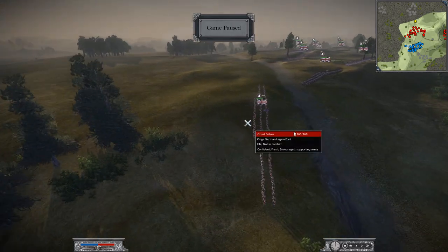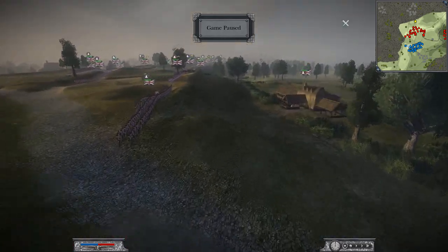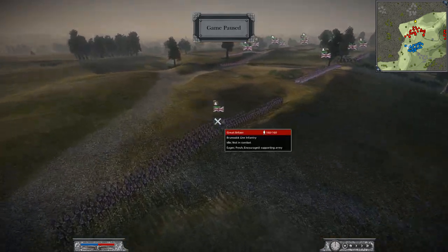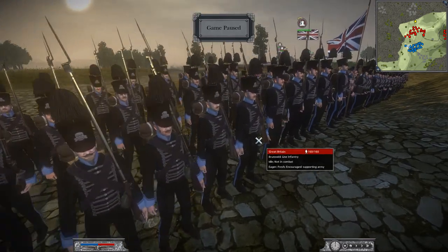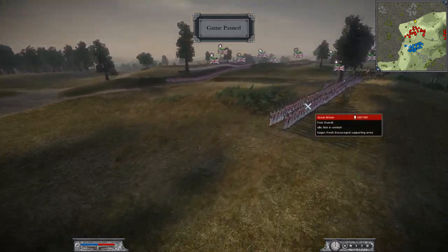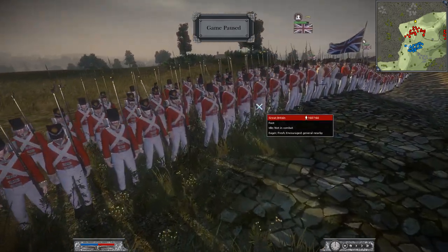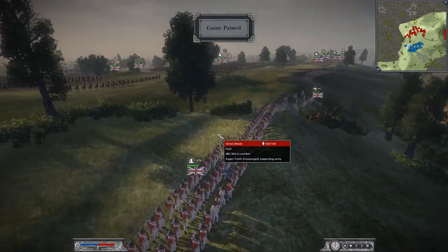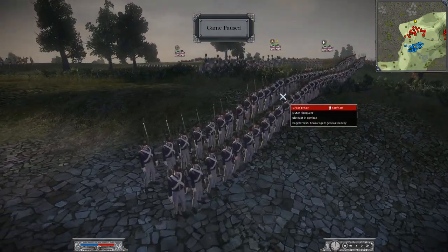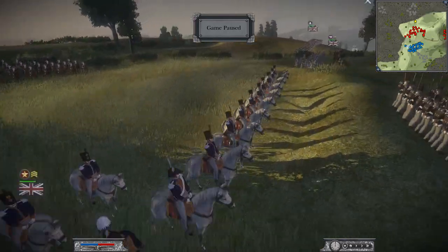Moving on to the defenders — Great Britain and Prussia. They're bringing a decent amount of King German Legion foot. They also have some foot guard located inside the defensive houses, the Brunswick Lion Infantry — very cool black and baby blue trim — more foot guards, and the Dutch forces. We've got the 42nd Foot, the Black Watch, and Dutch flankers, with William II, Prince of Orange.